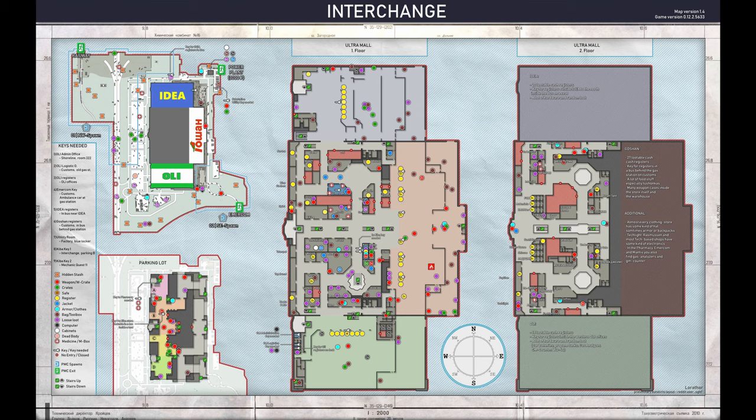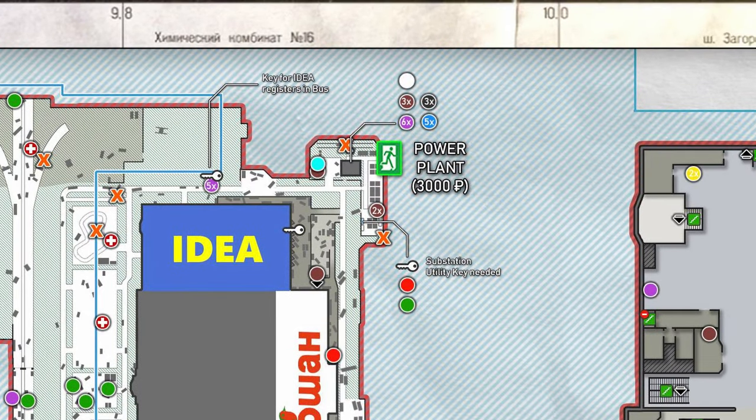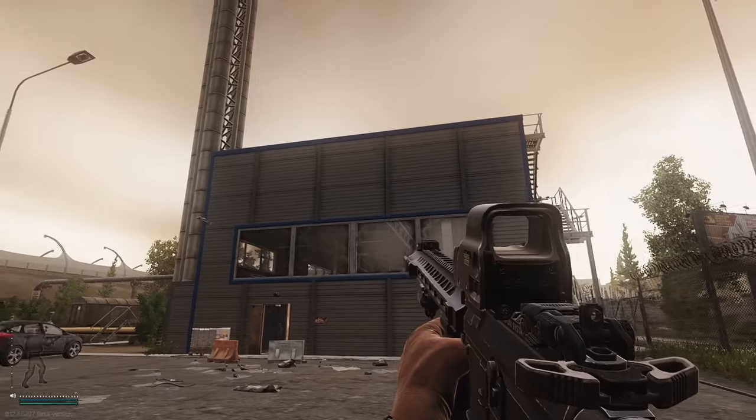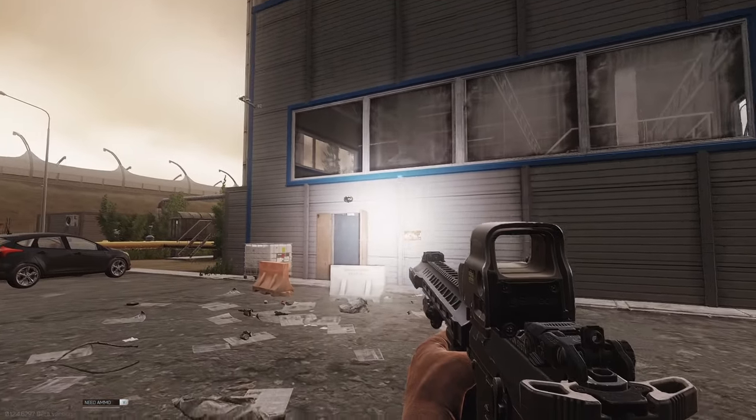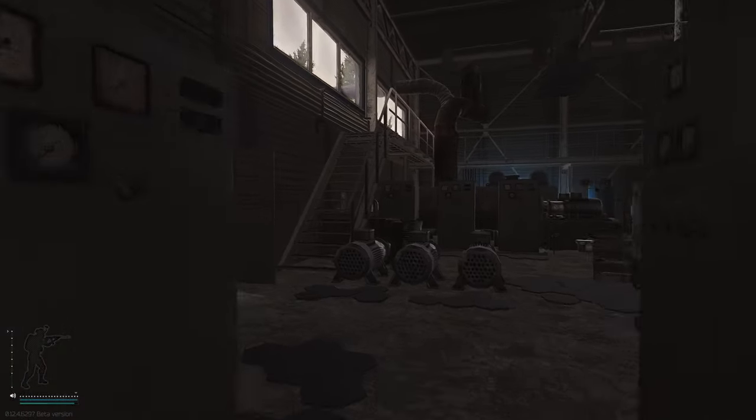This key is used on Interchange, and the power does need to be turned on. To turn the power on, you need to be at the north-east side of the map where the power station is. Once you enter the main building,